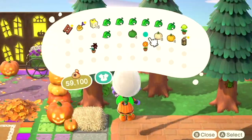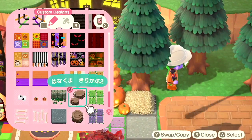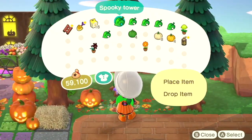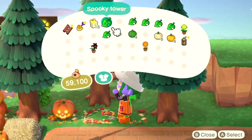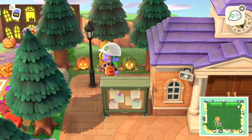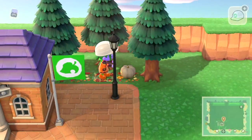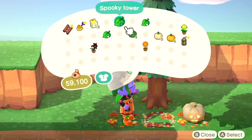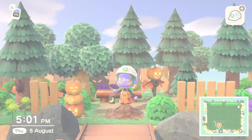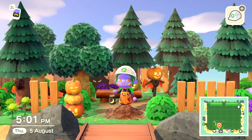Just behind resident services, I wanted to go for a simpler design than what I originally planned, so I'm putting this cute little circular pumpkin code down. I'm going to be adding the spooky lantern and the spooky tower — with the spooky tower in the middle like that — and it looks so cool and spooky behind resident services. That's the end of the build and we're just going to take a little tour around.